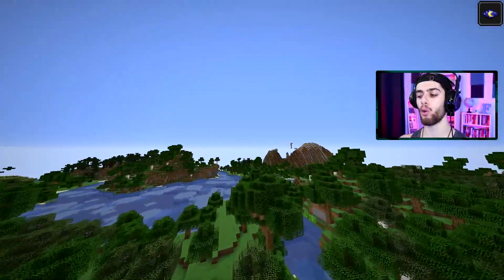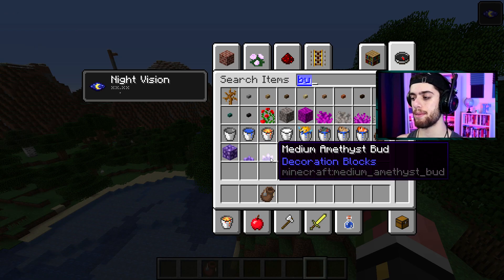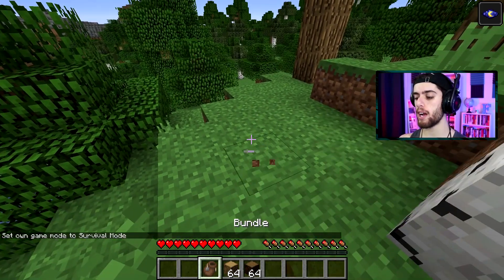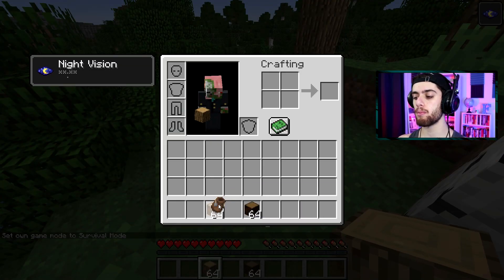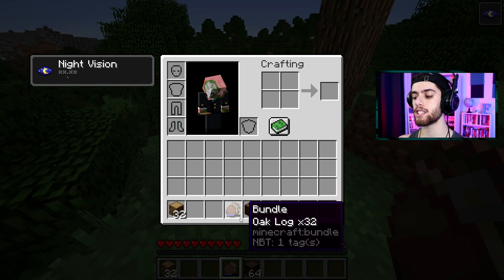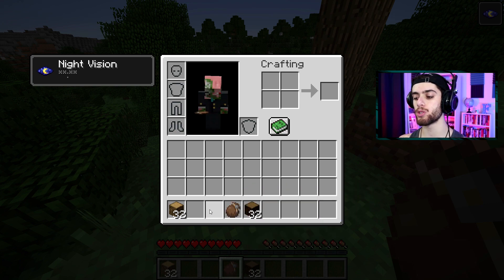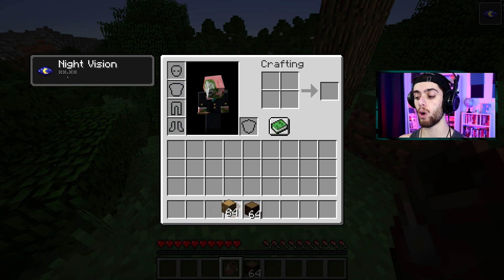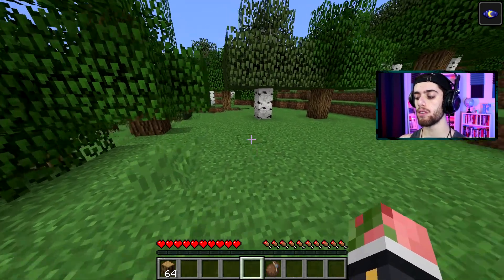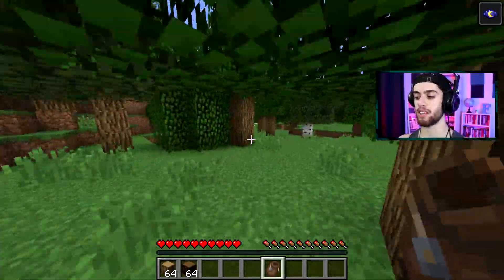New cave generation is on the way but not yet. Next up there are bundles - right, there it is, a bundle. So apparently you can open them up. When you right-click it to put things in, it fills up. You can do up to a stack of stuff - 32 oak, 32 spruce, or 64 of all one kind of wood. It has a little animation too when you take things out and put it back in.